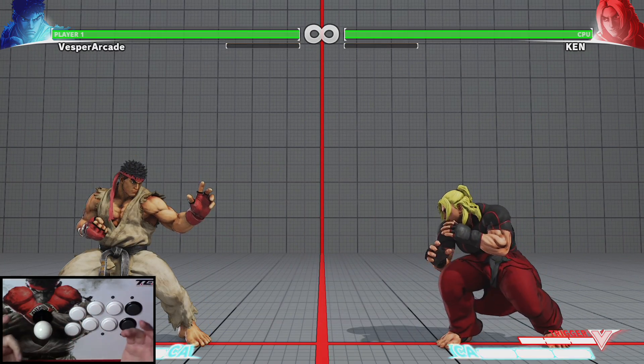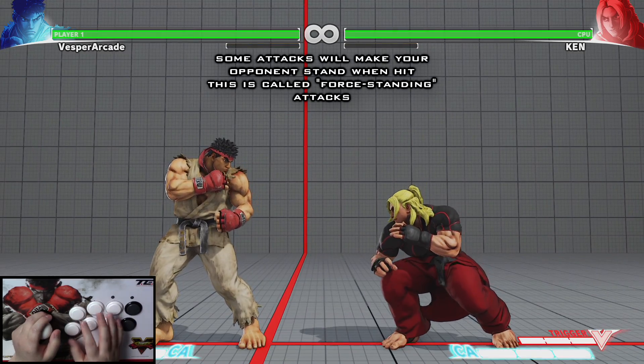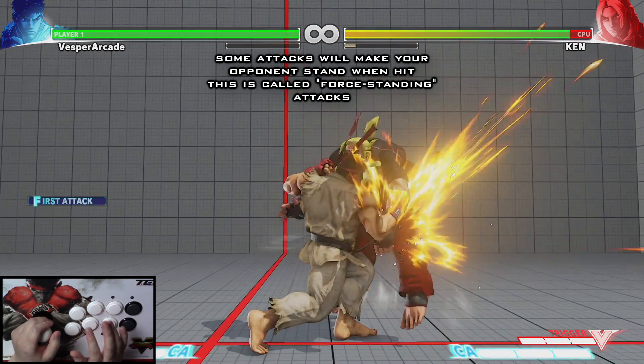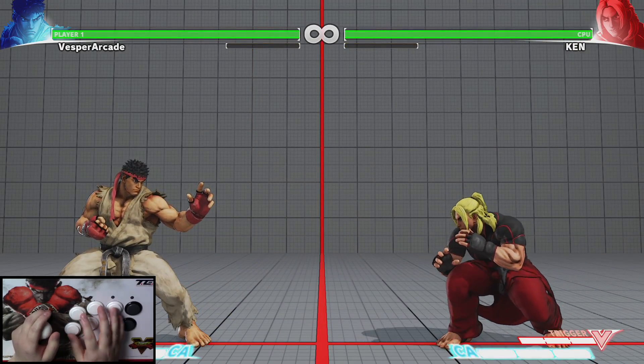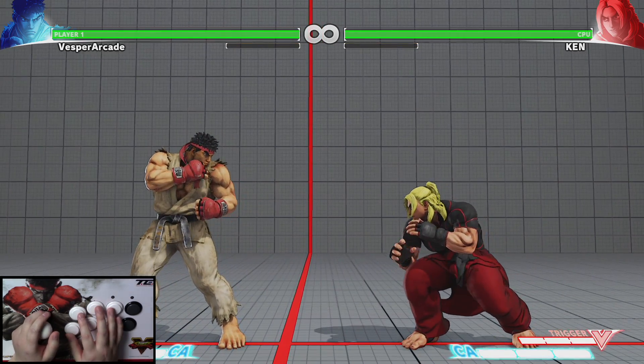Some attacks in Street Fighter 5 will force your opponent to stand if they hit, but these are rare. For Ryu, for example, it is his crouching hard punch and his back hard kick. These kinds of attacks are very important to know if you have combos that are exclusive to characters that are standing.